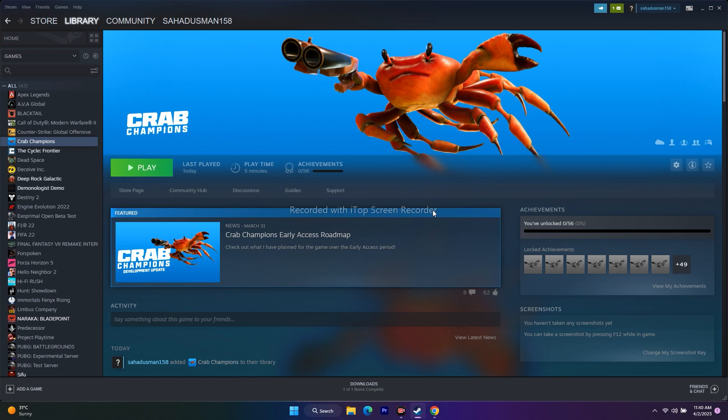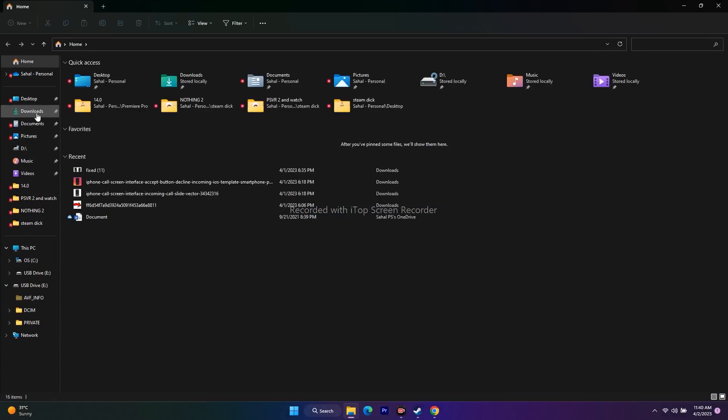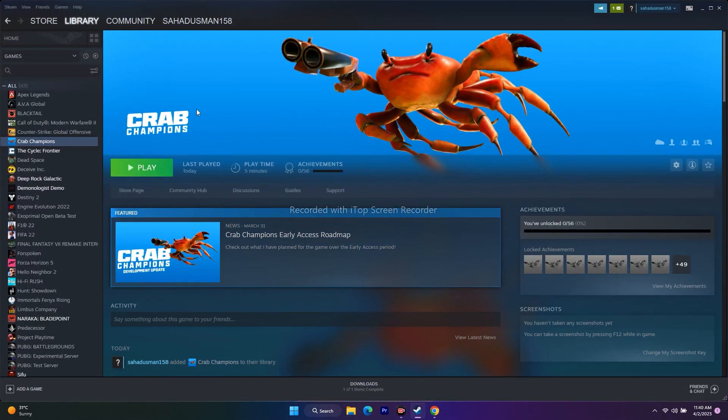The next step is to delete the saved game files. Open File Explorer, go to Documents, and look for a Crab Champions folder. If you find one, delete it. Note that you will lose all your game progress, but this has fixed the issue for many users.